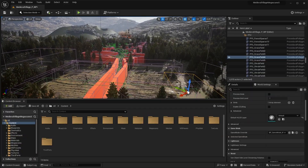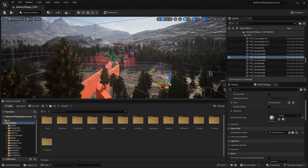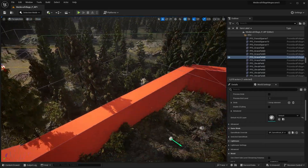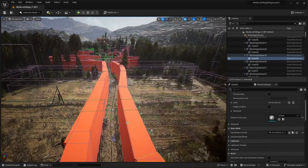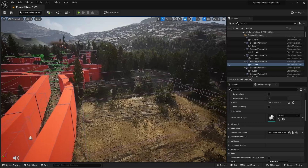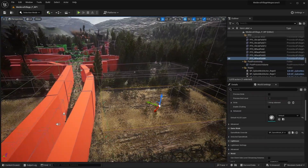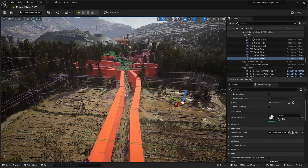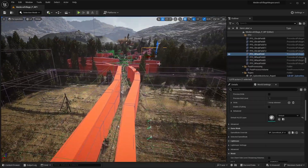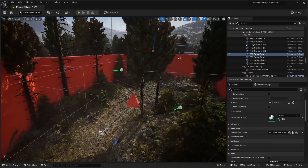Here we are inside the Medieval Village project. The first thing you'll notice when you load this up is all these different collision boxes — specifically these red boxes — which are blocking volumes that define the pathway the player will take. You'll also see these other volumes, which are procedural foliage spawners. This is essentially pre-PCG — an older feature, because this pack was originally released back in Unreal Engine 4, before they added the PCG system.